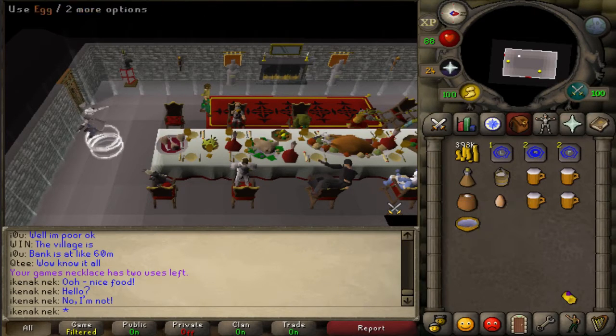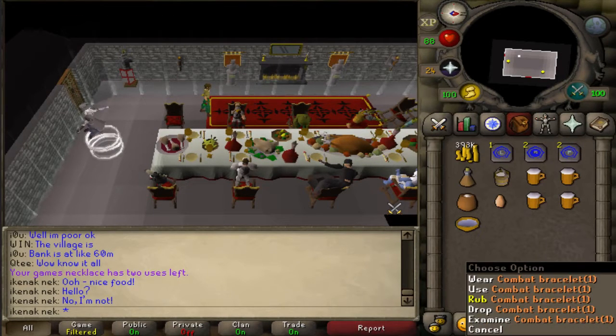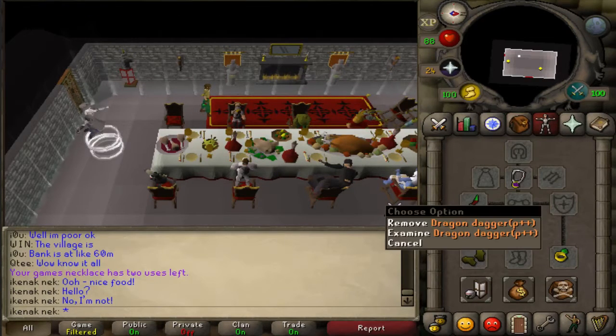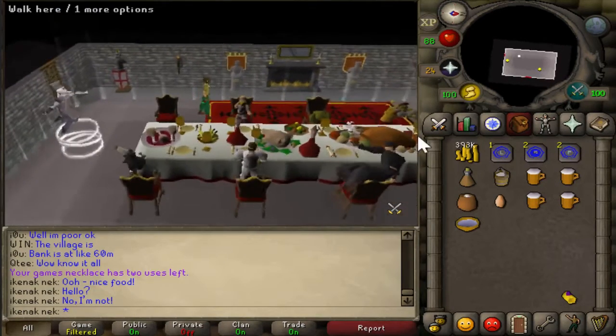You'll also need a bucket of milk, pot of flour, egg, bowl of water, a stamina potion if you don't have ice gloves, one charge of a combat bracelet, some other gloves, a weapon to kill a level 13 monster, and at least 320 coins.